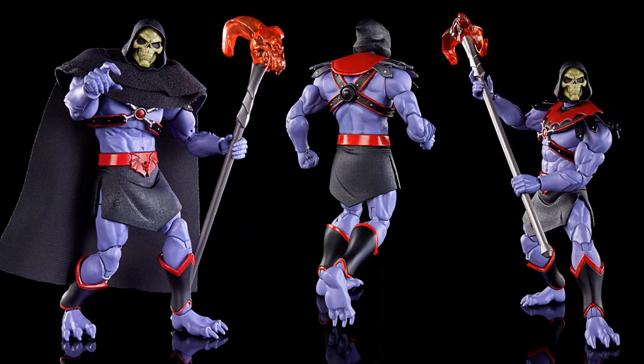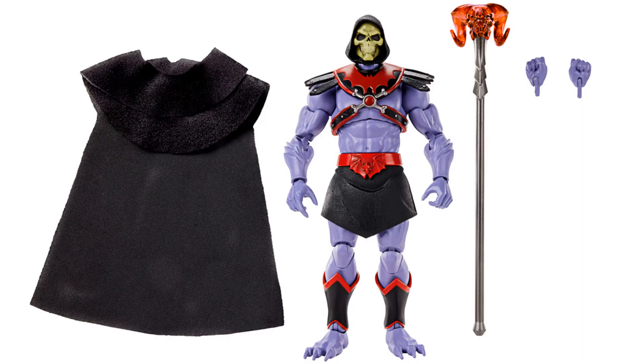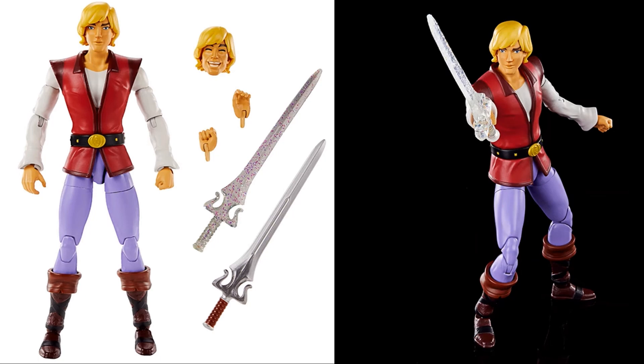There's a Revelation Horde Skeletor — with the cape on you see the horde symbol at the top when the cape comes off. The havoc staff looks completely different as well. You can see the horde symbol on the belt too. Revelation Prince Adam comes with two different swords — one regular, one sparkly. He's got that skinny look, and check this out: he also has a laughing head sculpt.